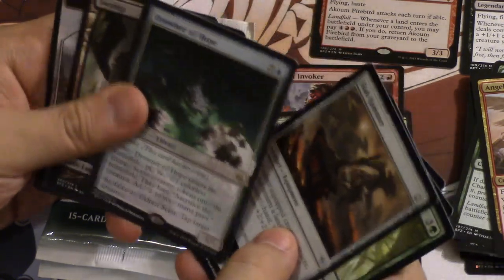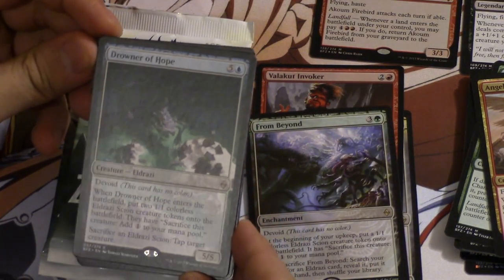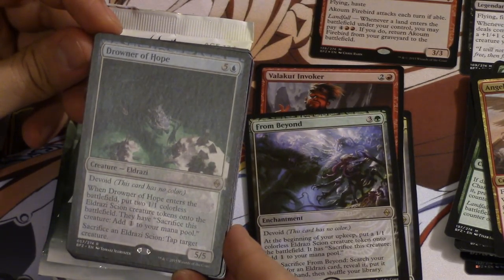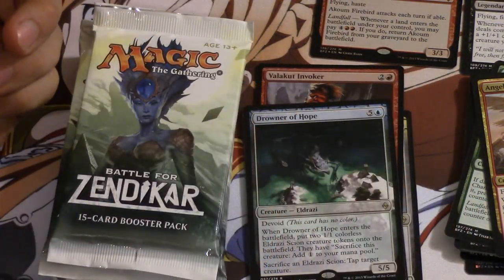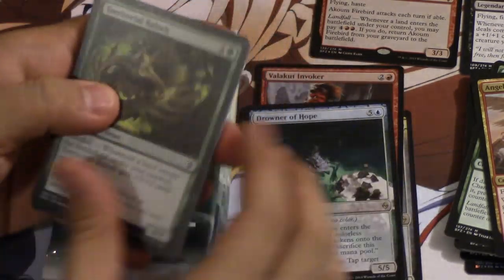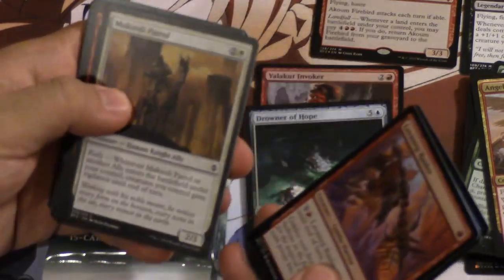Drowner of Hope — that's a pretty epic limited card. Drowner of Hope is one of the cards you really hope to pull. It's a 5/5 that can tap down creatures and has seven total power because you get two 1/1 tokens with it, which you can sacrifice to tap down creatures. Overall a very, very good card.